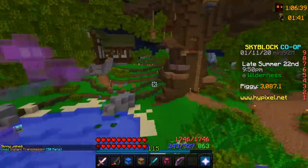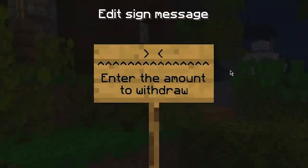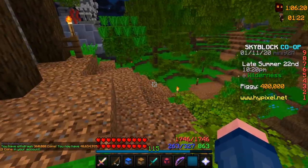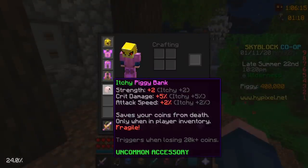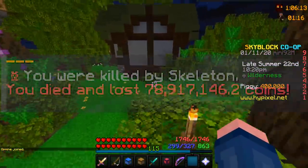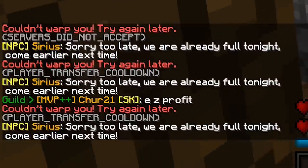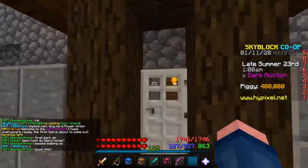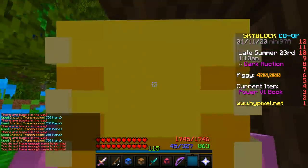We're going to the dark auction because I want to try something kind of interesting. I'm gonna deposit my money and take out 400,000 coins. I want to test what happens if you die in the dark auction — this is so dumb. I have a piggy bank because I am prone to losing many coins on death. We're already full? Oh, okay, phew, I got in.